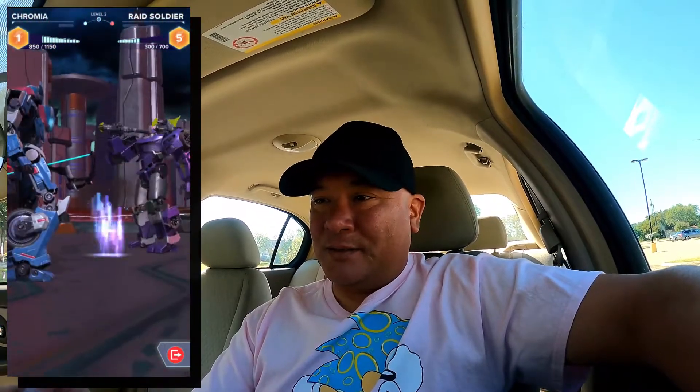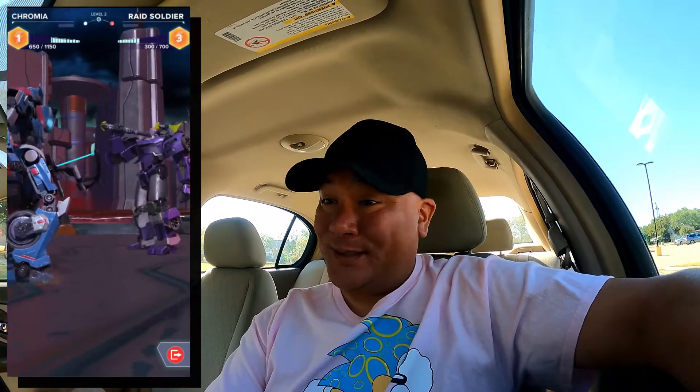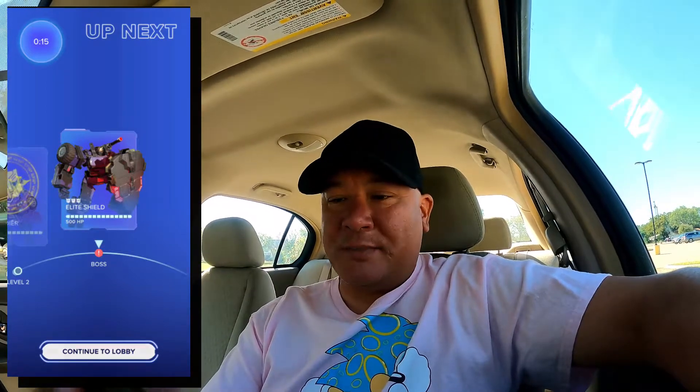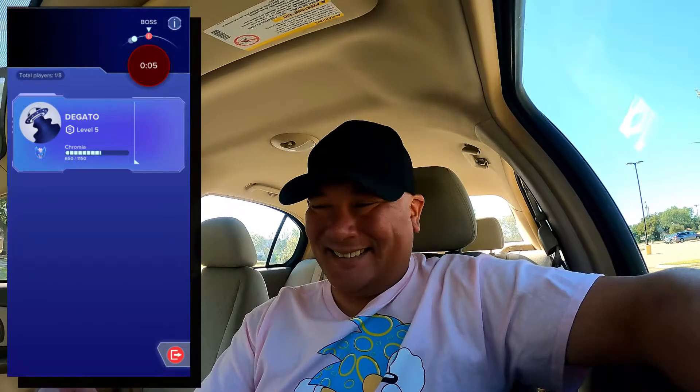Let's use the Spear — it'll knock out 400. I'm going to get damaged. I did level Chromia's loadout: instead of getting five energies she now gets six, gaining more energy. If you're swiping left that means you don't want to do that particular move; swiping right means you will use that move, depending on the energy available.